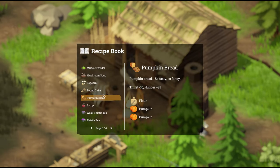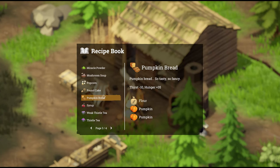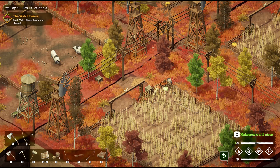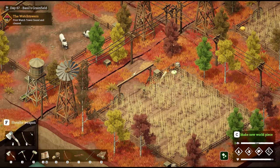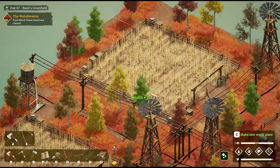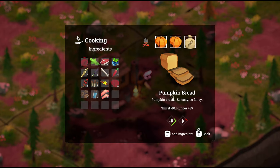Next up, pumpkin bread — so tasty, so fancy. It's minus 10 thirst, plus 35 hunger, and takes a flour and two pumpkins. Where do you find pumpkins? In the farm plot. Click M on the map — we've got the corn and wheat plots, and in the corners of each one of these plots there should be a pumpkin. Grab one there. You can definitely farm these in your own plot too. Drop in a couple of pumpkins, a flour, and make ourselves some pumpkin bread.